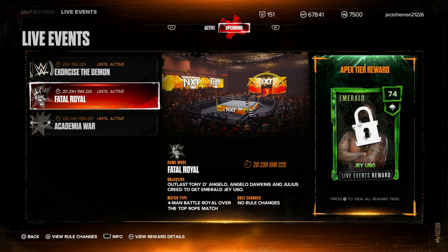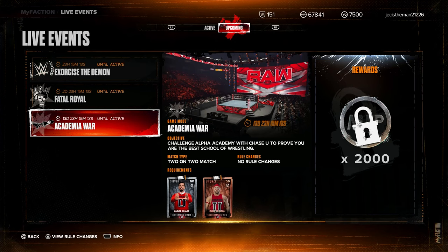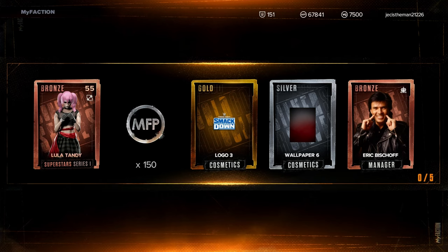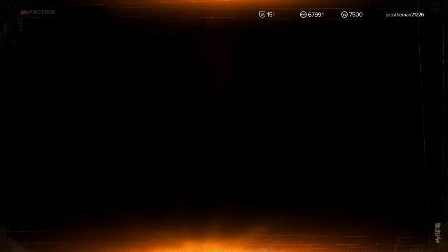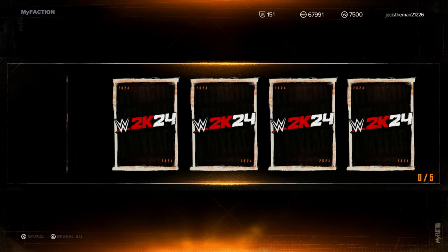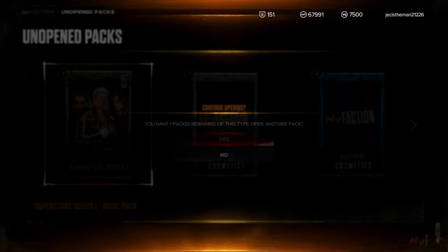We also get this Jey Uso card coming in about three days — we already went over this with the free agent Ruby card, awesome stuff. Now we have a new live event that features pack-required cards, so in order to play this event you have to open up some Superstar Series One packs and pull these two cards. Luckily I do have a couple Superstar Series One packs lying around, so here we go — first of four. Let's see if we can get lucky. It's only 2,000 MFP points, but you definitely want to play as many live events as possible. Looks like I'm not gonna be playing this live event though.